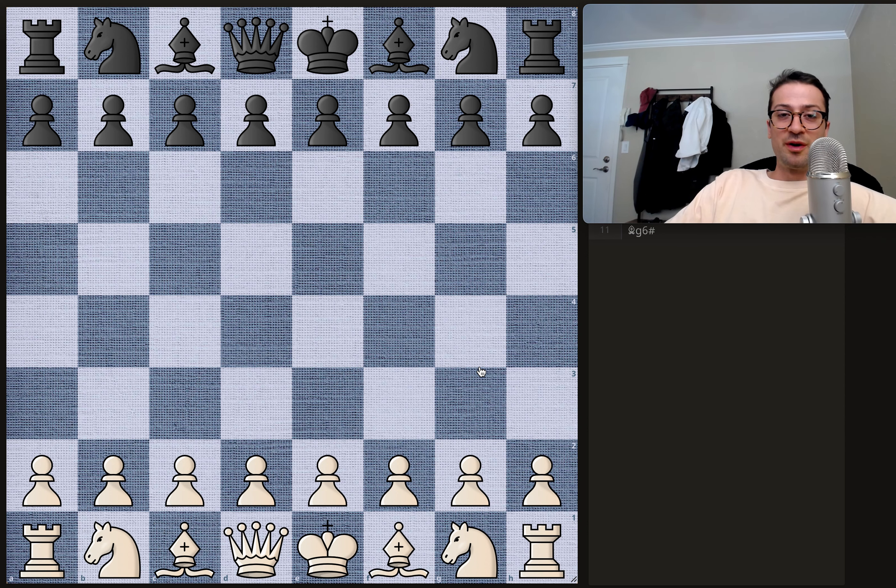Let's talk some chess. We have a super short one from a legend of the game, Alexander Alekhine. This was played in 1931 against someone named Vassic.